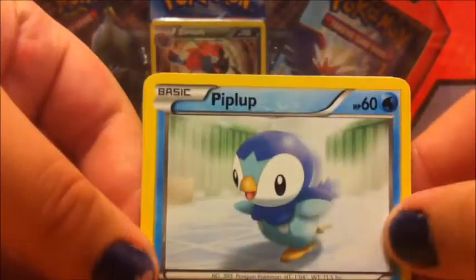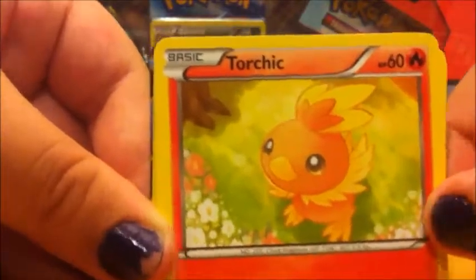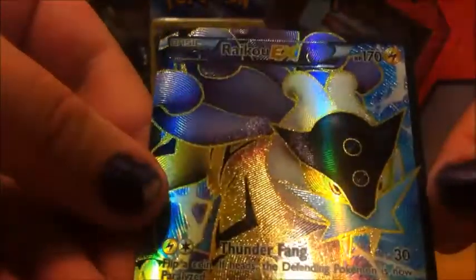Most of these cards will be up for trade or sale. If you guys are interested, just let me know. This one comes with a code card, which will be for giveaway or trade. We have Piplup, a Ducklett, Zorua, Sandile, Torchic, Slowbro, Toracle, Random Receiver, a Dark Patch reverse, and a Raikou EX — holy crap! That is one nice card.